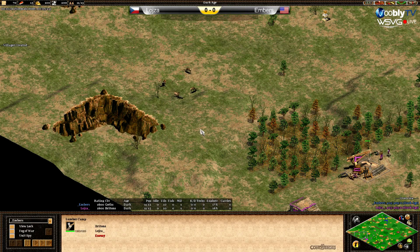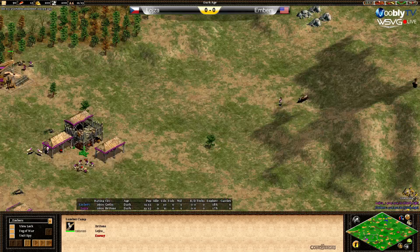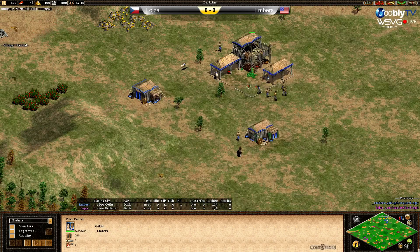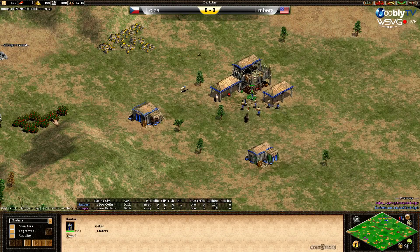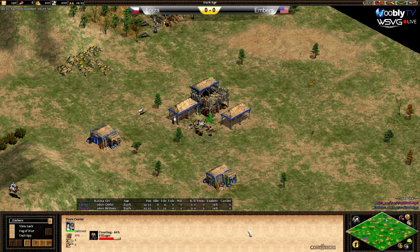Behind the forest Loisa can go with some palisades and houses to keep it completely safe. He's taking the first boar, and the same for Embers — going for his first boar. Embers has side gold which is safe. The berries are forward but he has backwood, so he's going to be fine.